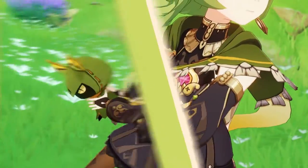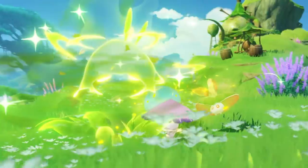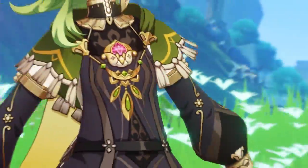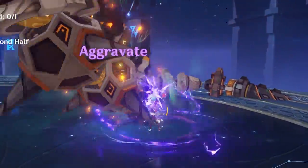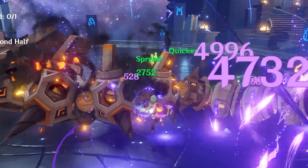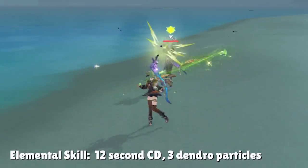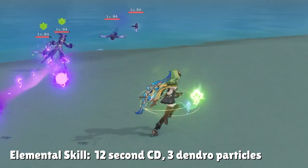Our beloved 4-star Dendro character is quite simple, but just like any other character there are two essential things you need to know about Collei. The first essential thing to understand is her energy generation. Like most other off-field damage and support characters, energy is a big issue to consider. Collei's elemental skill has a 12-second cooldown, and the boomerang generates 3 Dendro particles for the first enemy it hits on the way out.